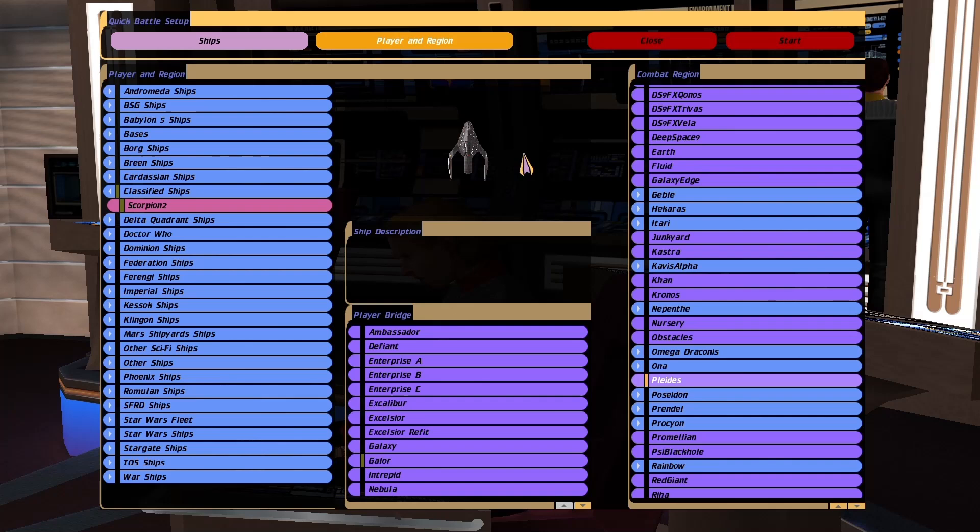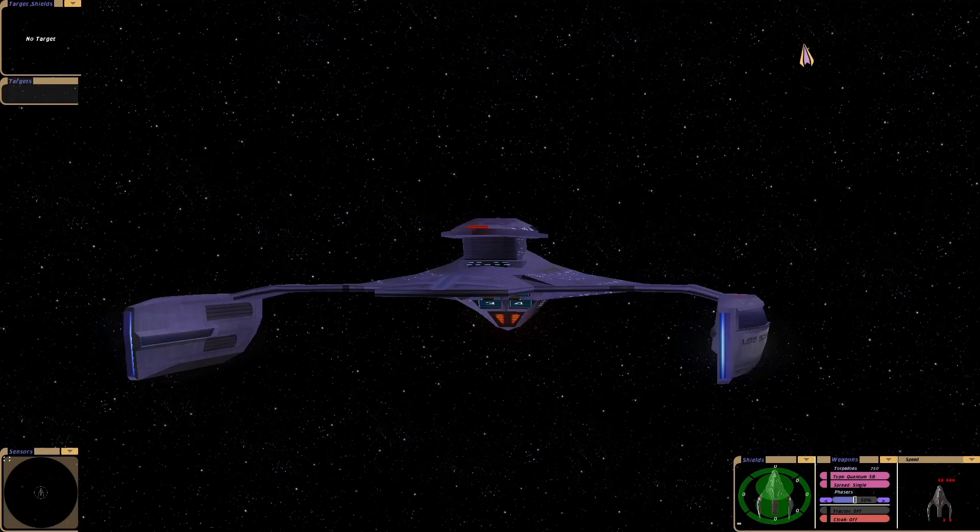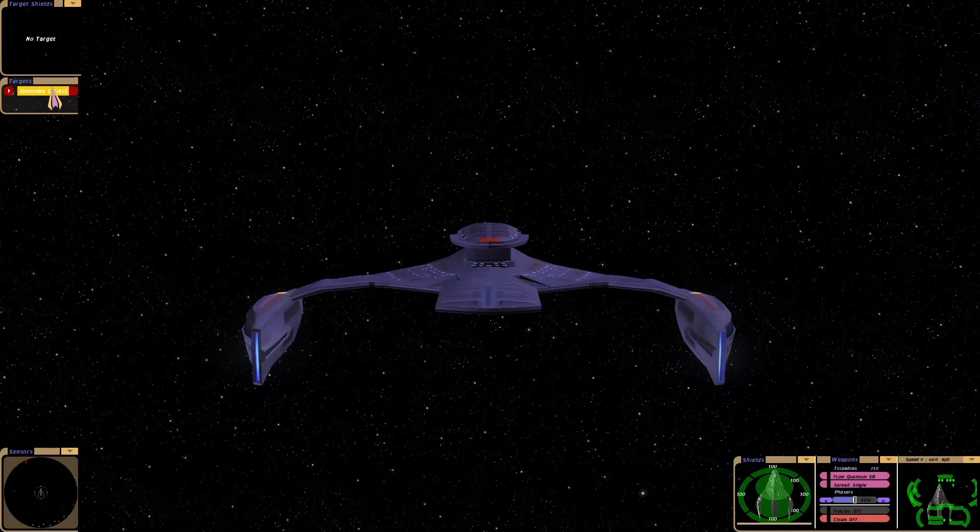Hey guys, Retro Badger here. So in this video, I'm going to put the Scorpion 2 up against the Death Star. The reason for that is I want to test the Phil Collins weapon and see what it does to the Death Star. I think it's gonna destroy it — maybe one shot it — but we'll see.